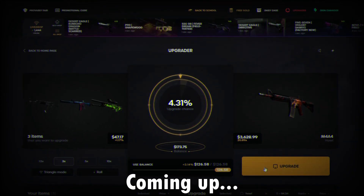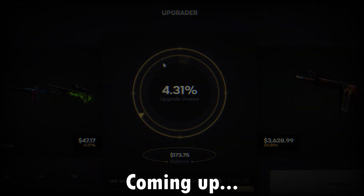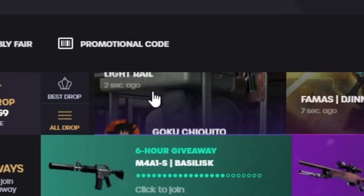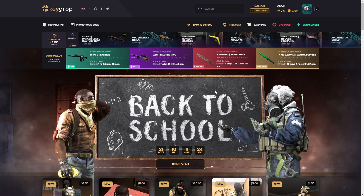What is up guys, we're in here today. If you guys want your free money, there's a five percent deposit bonus — click the promotional code button, use my code ANONYT, that stands for Anon YouTube, and click collect.